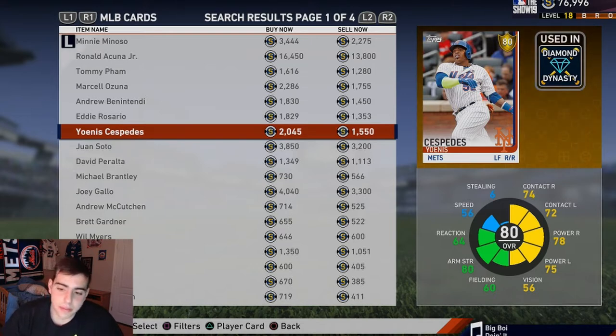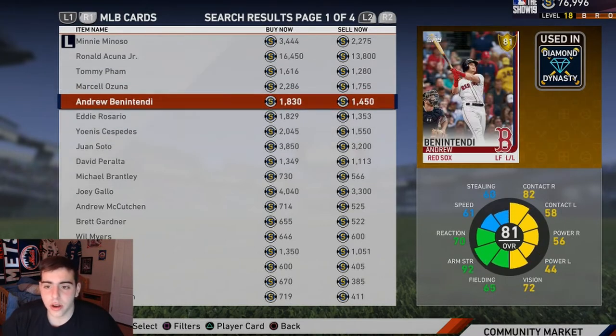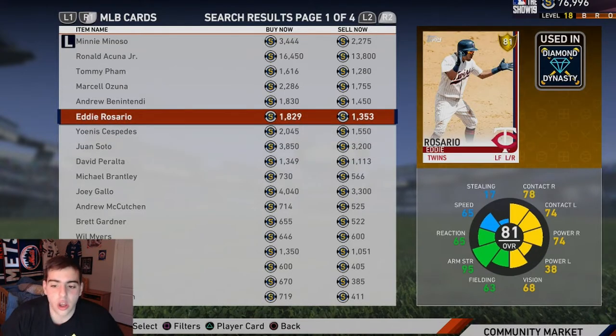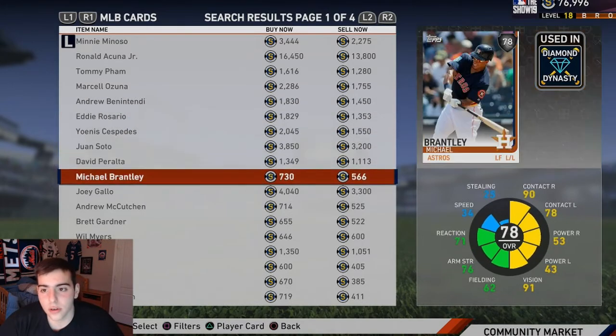Cespedes — injured for a little bit but coming back. Awesome player to have, awesome budget outfielder. Cespedes was dominant last year and he's 2k right now. My top three gold players: Juan Soto because he's just a stud, then Yoenis Cespedes, then Ben Intendi. Fourth would be Ozuna. Those are my top four.